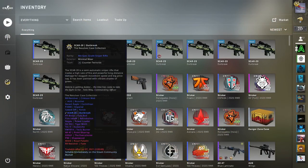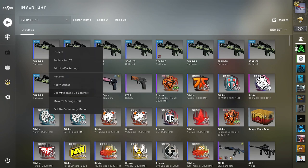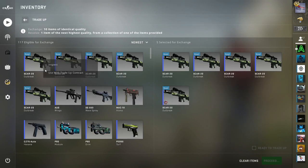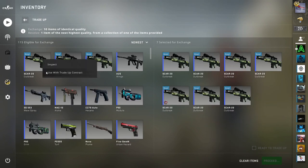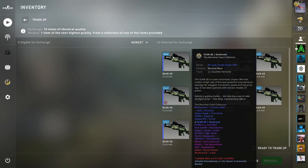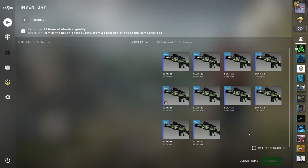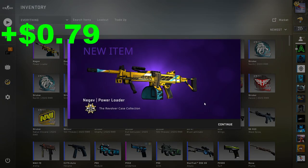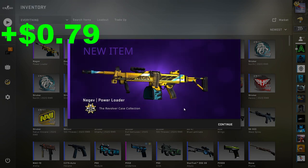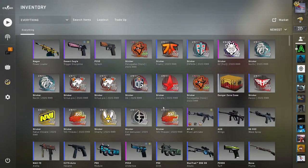Hopping into this one — I've got two of these lined up, so I'm excited. We just need that Negev; that's really all we need. If we hit the Negev we're going to be in a good situation. Let's see it — nice, we're going to hit the Negev! That's awesome, that's going to be a nice amount of profit. Let's see if we can go two for two.